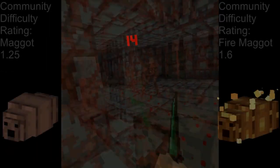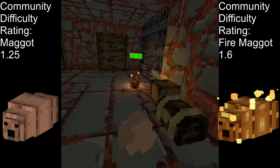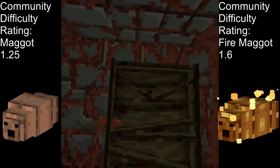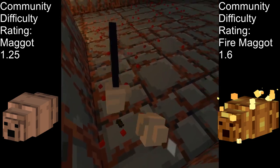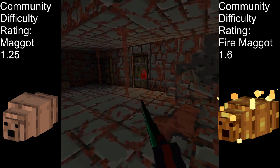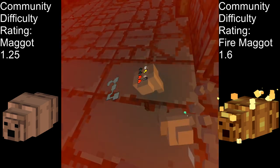Maggots would get a higher difficulty rating if not for the very loud noises that give away their positions. Similar to bats, the threat is in the fact that you don't notice them. There is a variation called the exploding maggot that should be dealt with from a distance. You can tell this maggot apart by the fact that it looks like it is on fire.